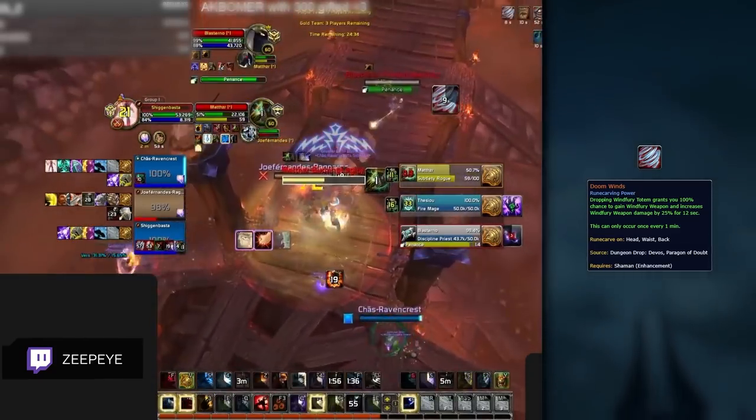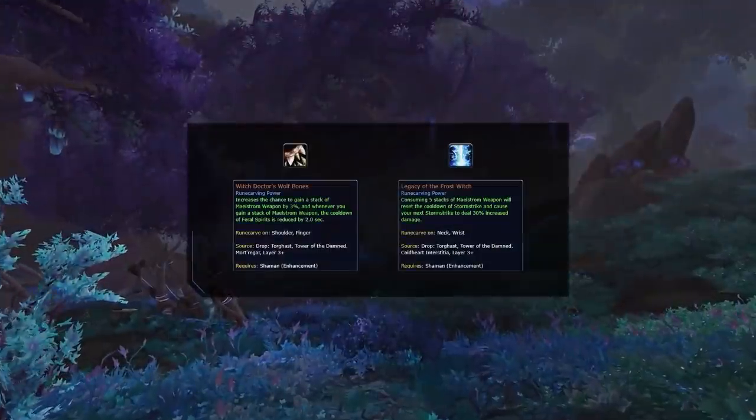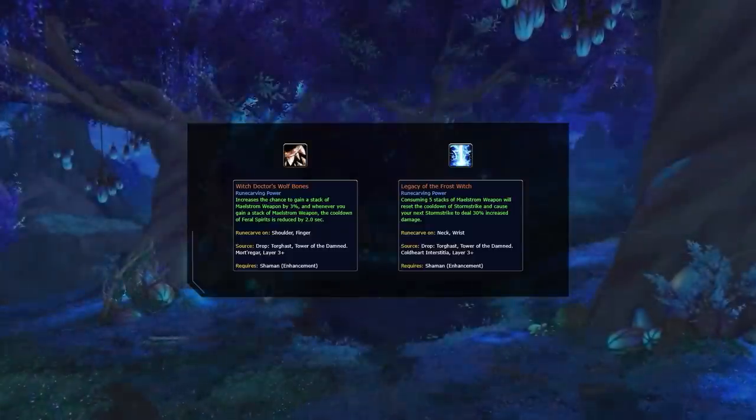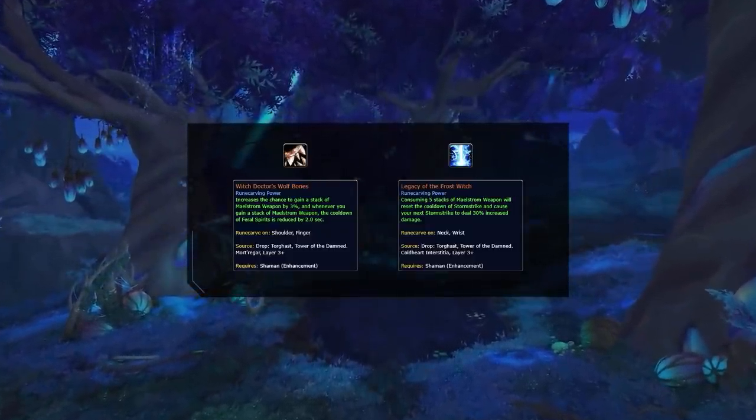Legendary powers are the last step of the gearing stage, and Doom Winds is usually your best one. It deals a ton of burst damage, forcing your opponents to use defensive cooldowns or heavily peel you when popped. Both Witch Doctor's Wolf Bones and Legacy of the Frost Witch are alternative legendary choices that are good into high-armored classes that peel your Doom Winds easily — for example, Warrior plus Retribution Paladin.